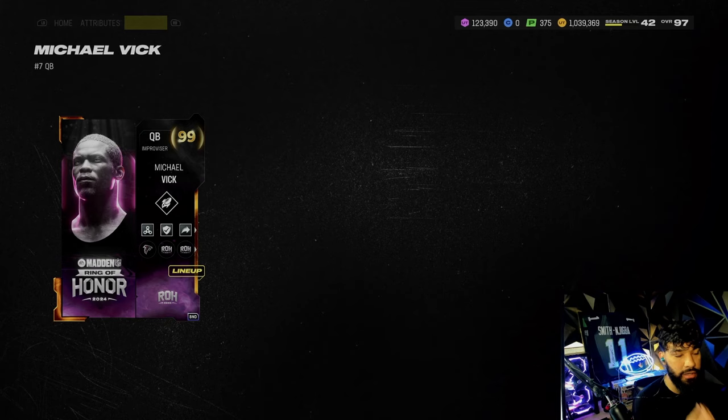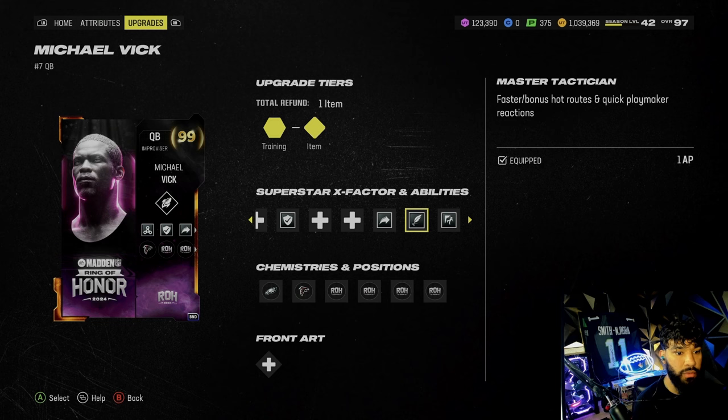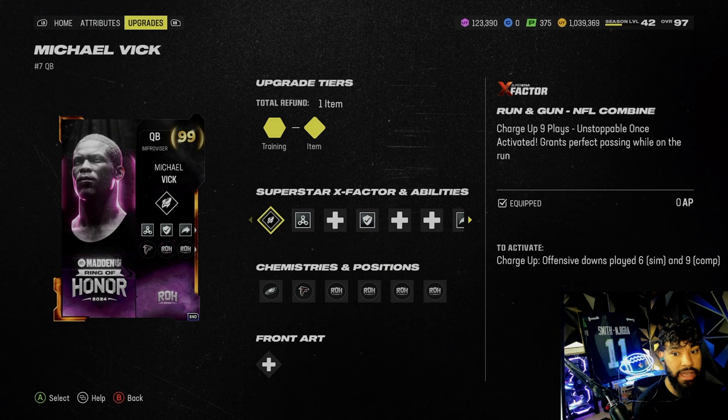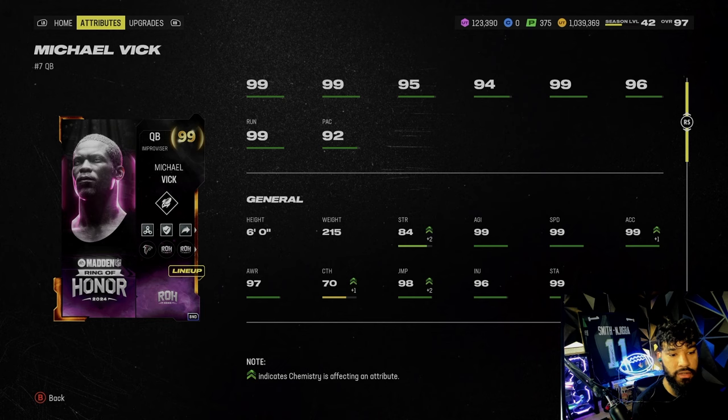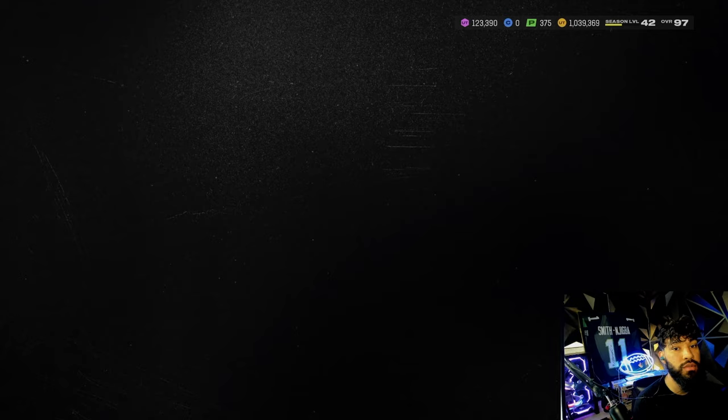We did get the token on Vic which is nice. He gets these abilities right here — this is everything we're gonna be rocking, it's super nice. I haven't used Vic this year so I'm super excited. We are gonna be using the Running Gun and the NFL Combine X-Factor. Looking at his stats: 99 speed — he doesn't really need a boost in anything. Maybe his passing could be boosted a little bit, but this card is gonna be nice.